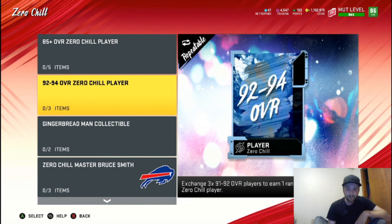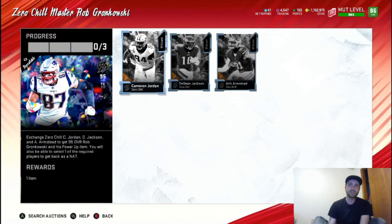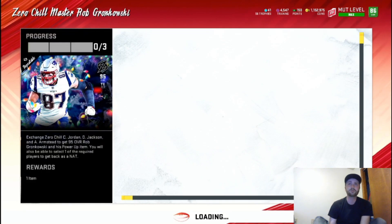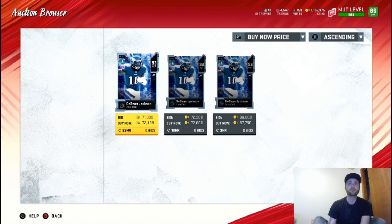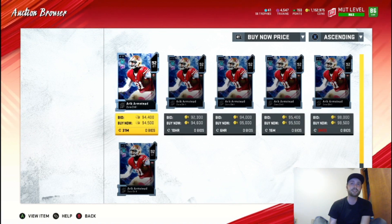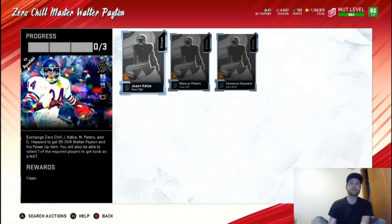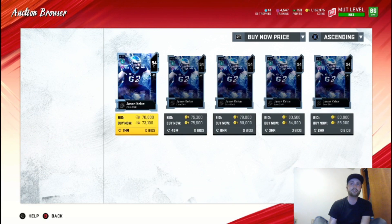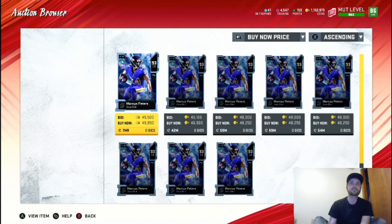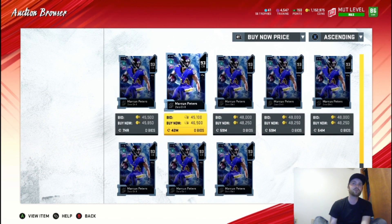In the Zero Chill section you're going to see this 92 to 94 overall Zero Chill player set. We're going to do three of these packs but I'll show you what we can pull and about how much each one's going for. There are nine possible cards. Cameron Jordan is going for about 90k. Sean Jackson is 72k. Eric Armstead is one of the more expensive at 94k. Jason Kelce is going for 73k. Marcus Peters is around 46k right now.